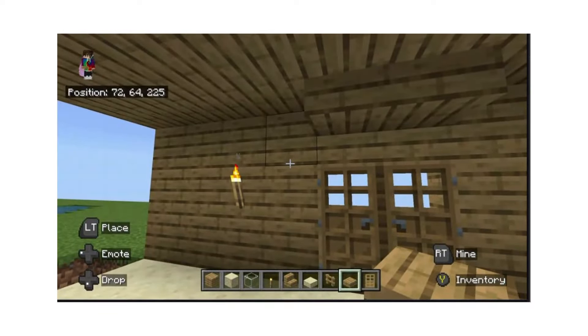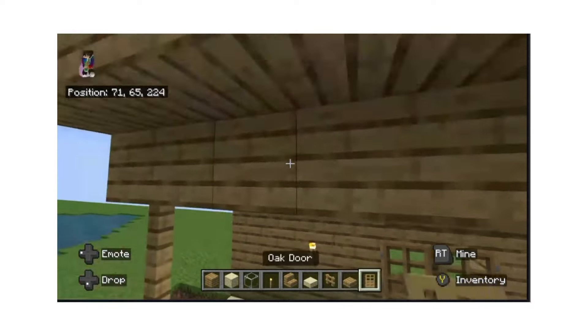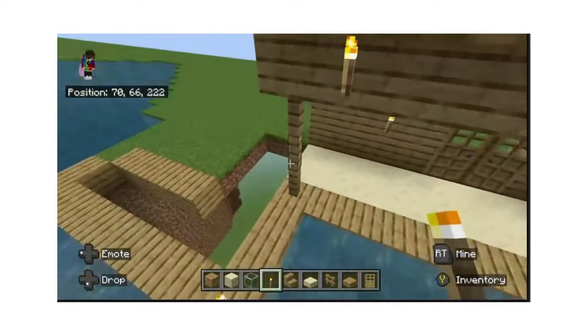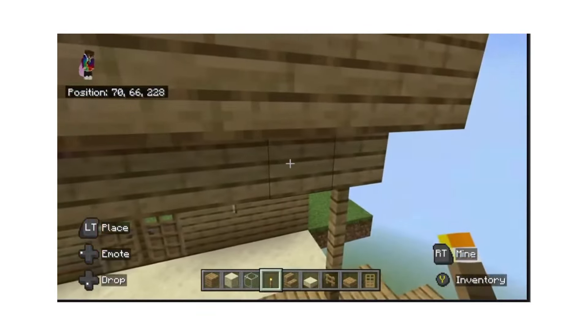There are not any grass blocks directly above these doors — above these doors there are two oak slabs like that. Not right above, but diagonally from these fences like that, there are two torches. So this is what the underside looks like. It looks really really good so far.